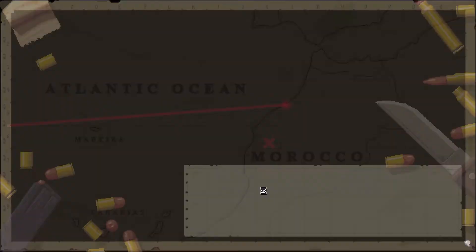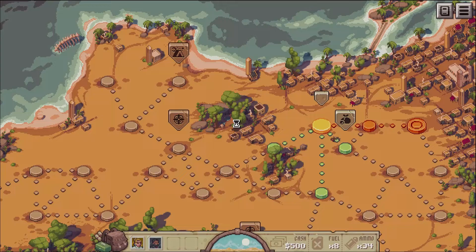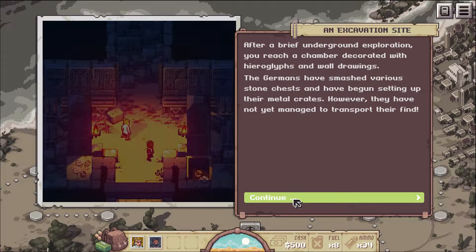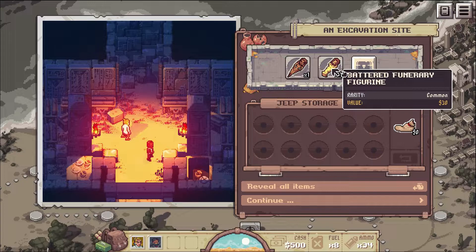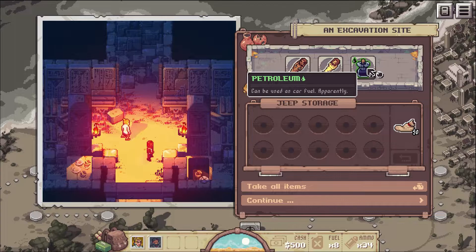There were some questionable things I've done. After defeating your enemies you explore the temple - what were the Germans looking for here? You lower yourself on ropes into a deep shaft, reaching a chamber decorated with hieroglyphs and wall drawings. The Germans had smashed various stone chests but had not yet managed to transport their find. You collect a battered clay idol, a battered funerary figure, and petroleum. Take all items - some money and fuel. We're at 11 fuel now.